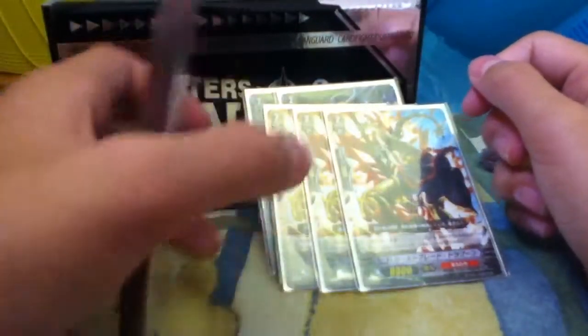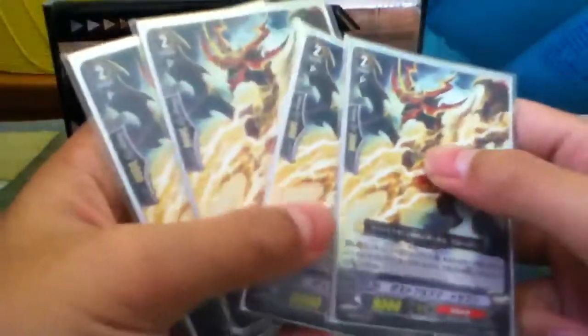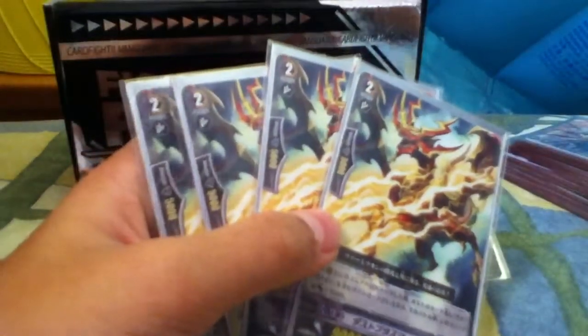For the grade 2 lineup, we have two Thunder Storm Dragoons. Three Special Interceptors — if you run four, you mostly keep them on the rear guard and can't call them freely. This is Spark Ring Dragon. Four Dust Plasma Dragons, because you mostly ride Vermillion to the vanguard circle. Two Garudas and two Hex Cannons, which you need in case you want to call grade 2 rear guards.